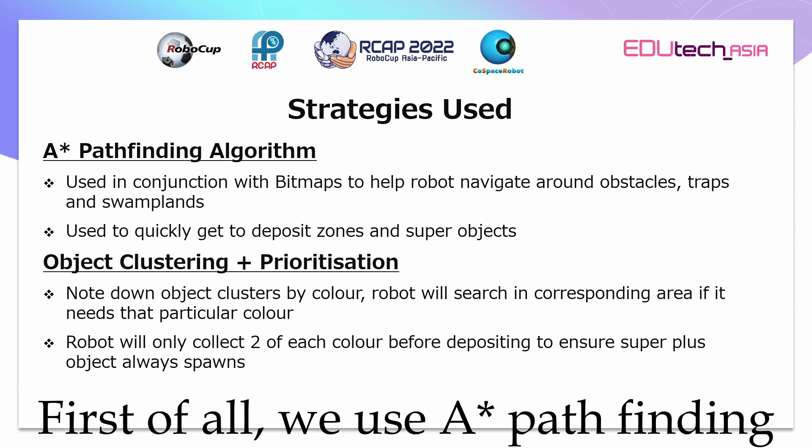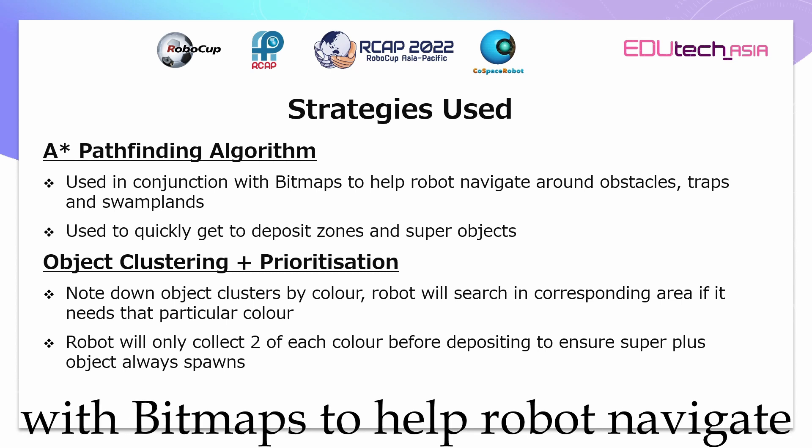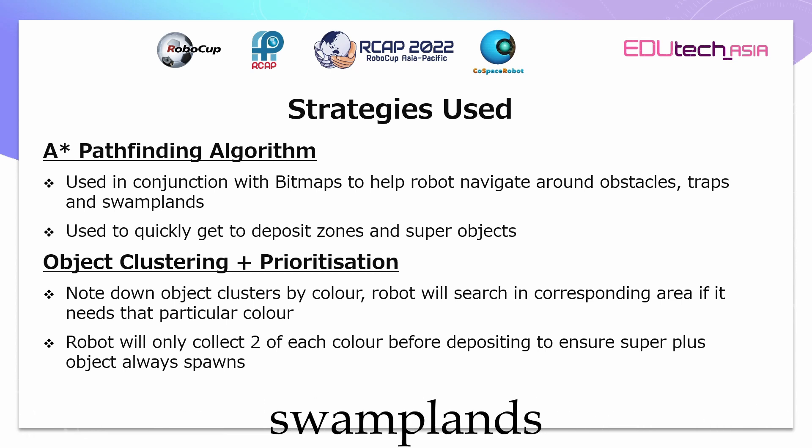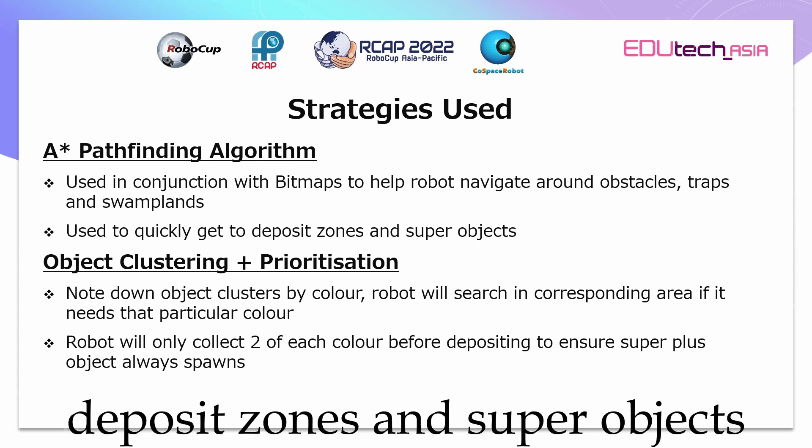First of all, we use the A-Star pathfinding algorithm. It is used in conjunction with bitmaps to help the robot navigate around obstacles, traps and swamp land. It is also used to quickly get to deposit zones and super objects.